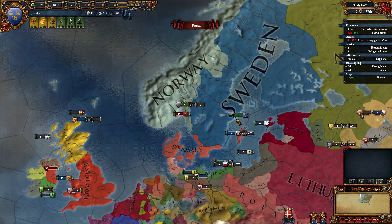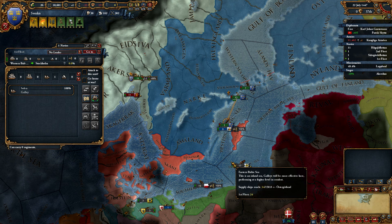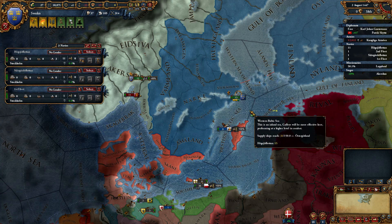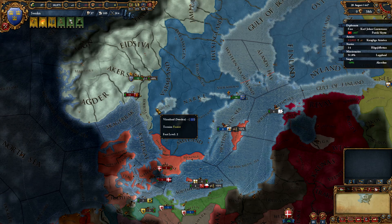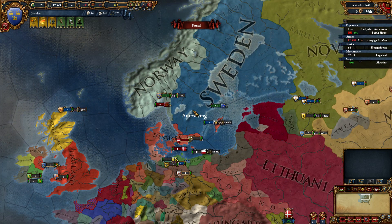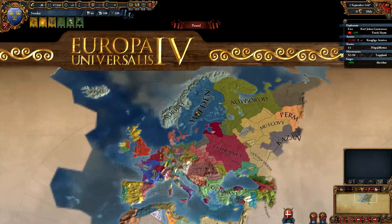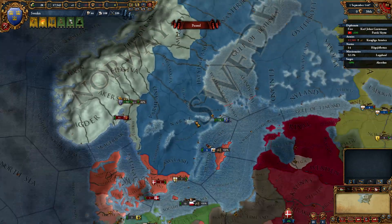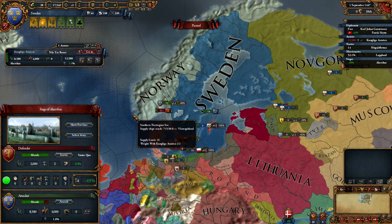I'm going to send my galleys up here. I think we have a pretty good chance of winning this war - taking a bit of Norway at least, though not for sure. Anyway, I'm going to put a cut in here. Thank you for watching the first episode of Let's Play Europa Universalis - Sweden. In the next episode we are hopefully going to win the independence war, become independent, kick Denmark and Norway's backside, and hopefully take a big chunk of Norway. Thanks for watching and I'll see you next time.